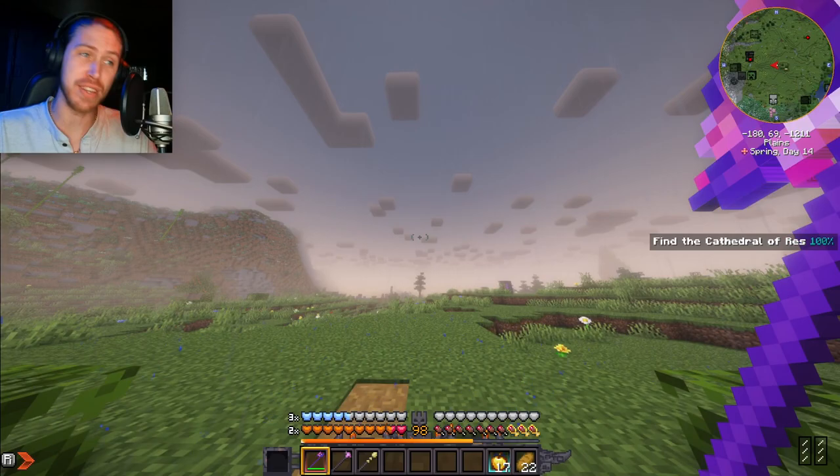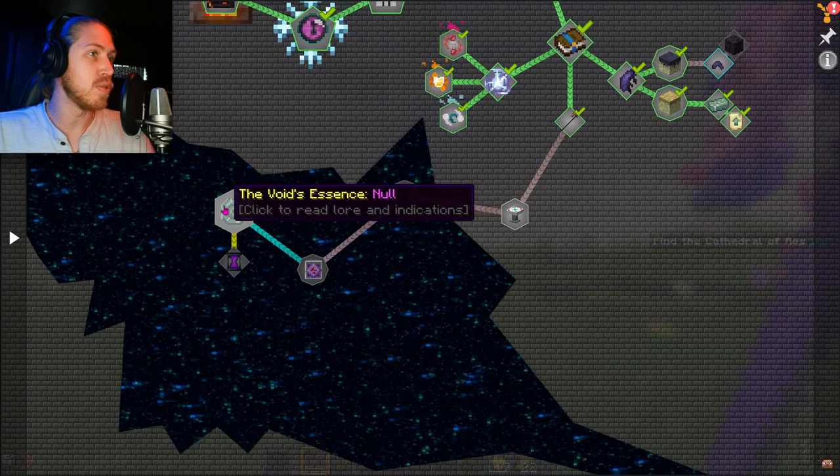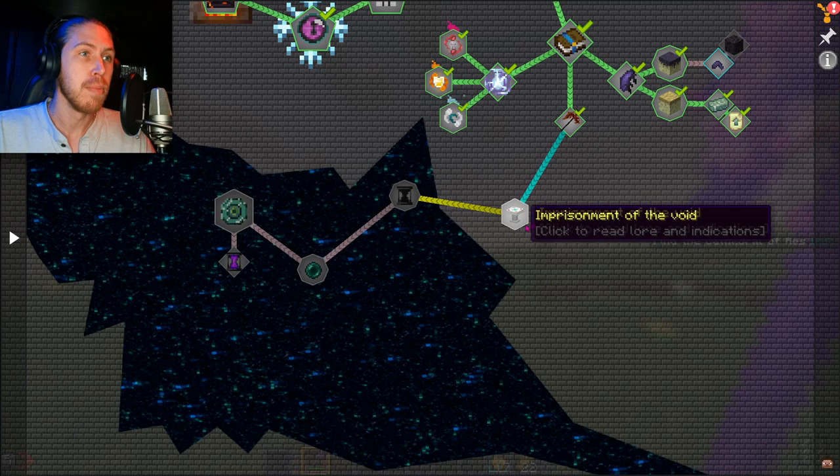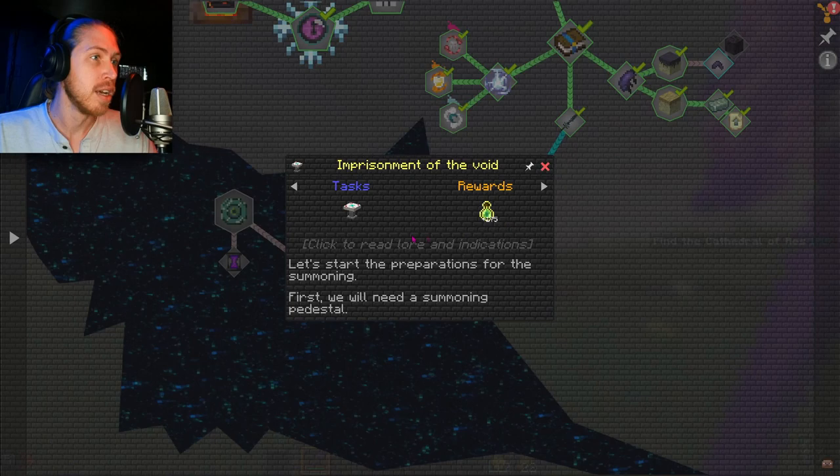Hello and welcome back to Prominence 2: Void's Invasion. I think we can knock out the rest of the quest today — we are almost done here. We've killed the Eye, we've done a lot of other things, but now we have to get over to the Void's Essence, or Null, in the mythic challenge. To get there we have to go through the Imprisonment of the Void, the Vessel, and the Uncanny Ritual.